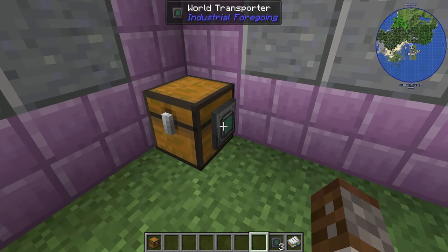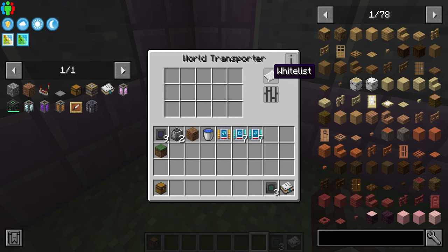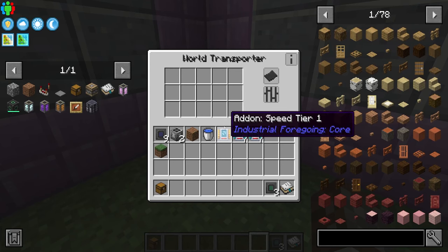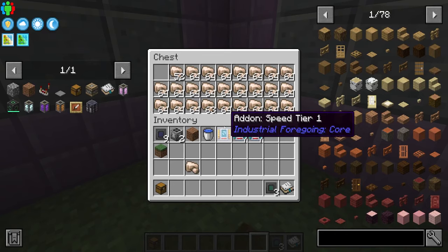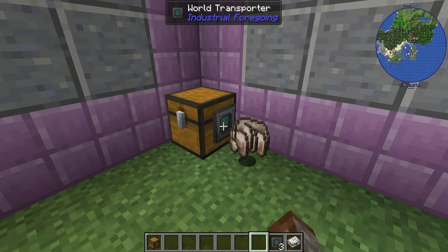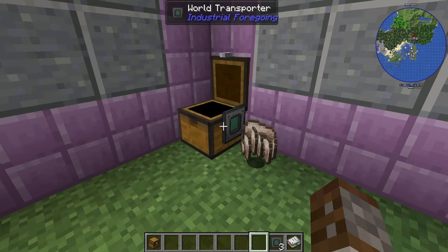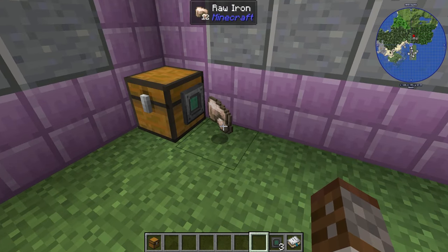In export mode with blacklist, it dumps all the chest's contents onto the floor with no regulation. With regulator mode you can set it to drop one item at a time. In input mode with whitelist, it will suck items up off the floor — however it only ever accounts for the first inventory slot and stops at 64.